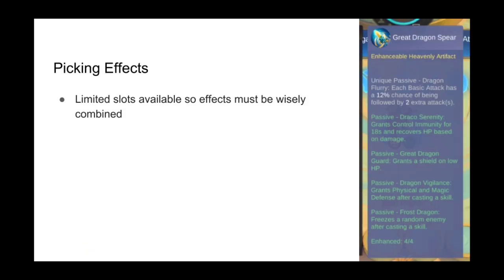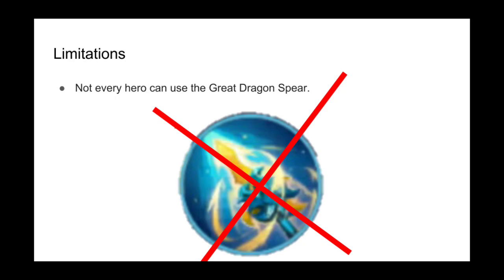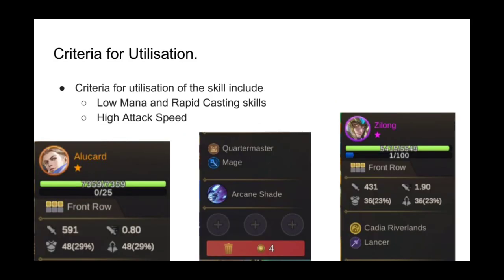Because you can only buy a maximum of 4 effects per game and cannot sell effects once obtained, it is imperative that you have knowledge of the viable combinations of effects depending on which hero is the core hero. If an unwanted effect shows in the shop, it is okay to refresh the shop to keep trying until the required effect is obtained. It should be noted that the Great Dragon Spear and its effects cannot be used to their full potential by every hero.